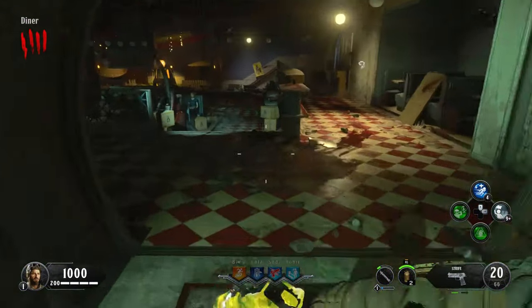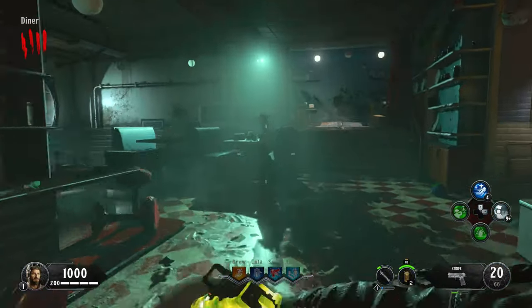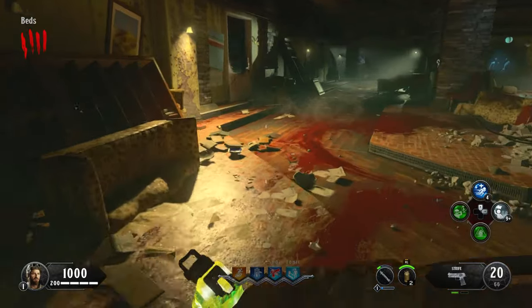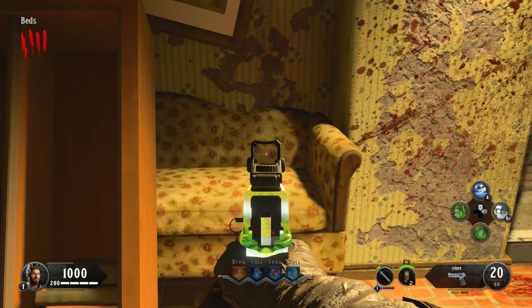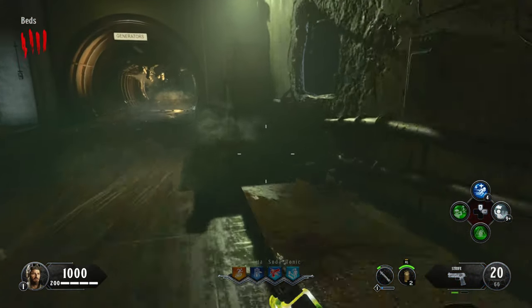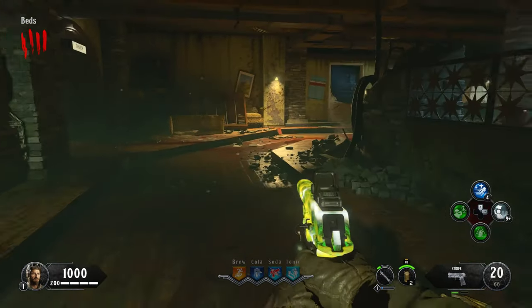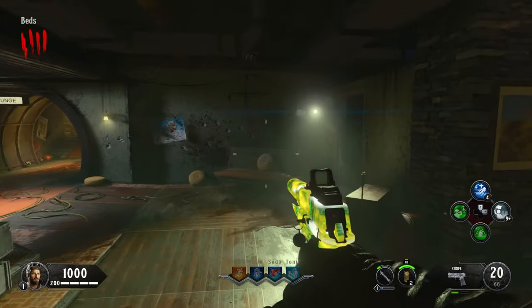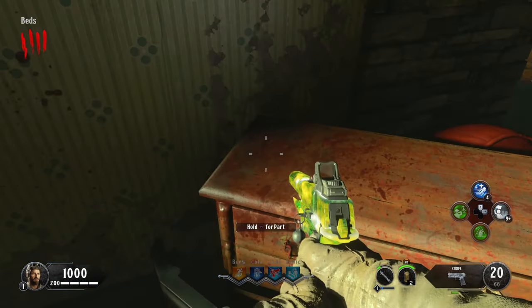Now we want to make our way into the bunker to the bed area for the third and final shield piece. It could be against this bookcase, on the sofa, in between the boxes on the shelf, or down towards the chest of drawers where it is in my gameplay.